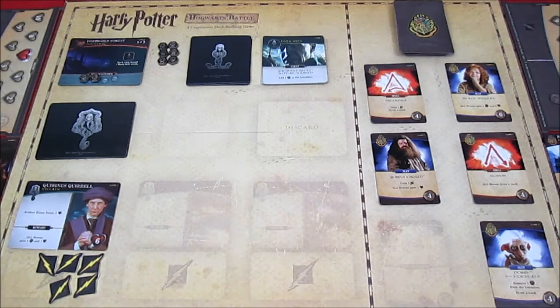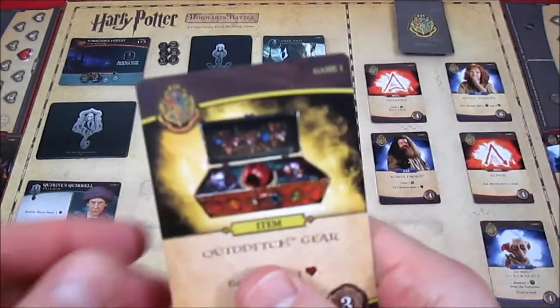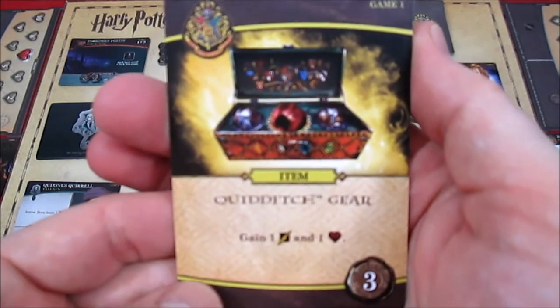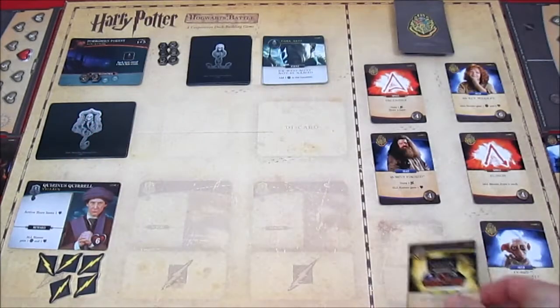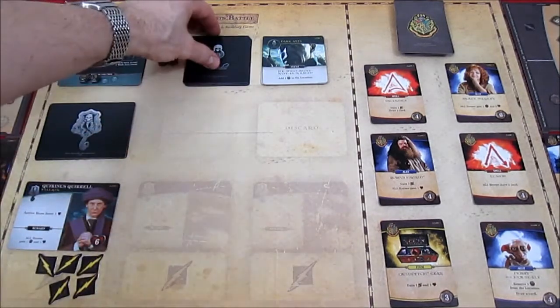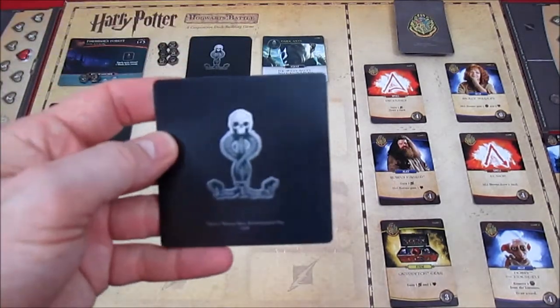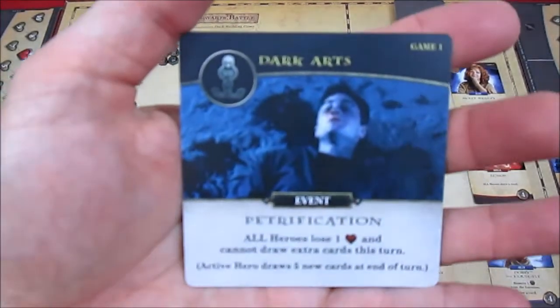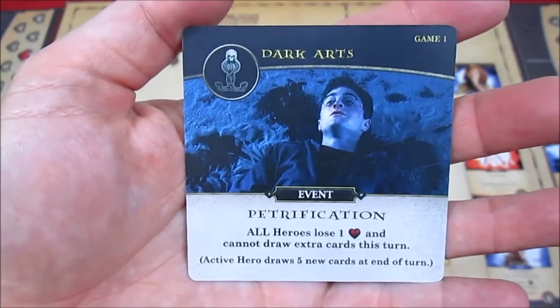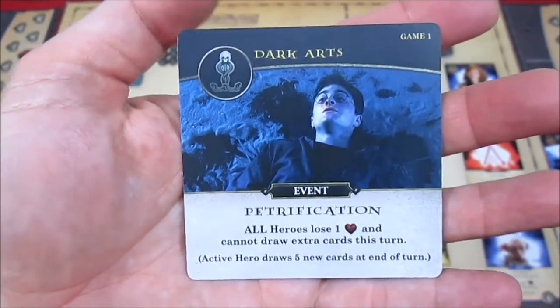Up next will be Ron once we replace the Hogwarts card. We draw Harry five new cards and won't look at them unless we need to. We replace the Hogwarts card with Quidditch Gear: gain one attack and get one health back, costing three. Up next is Ron.